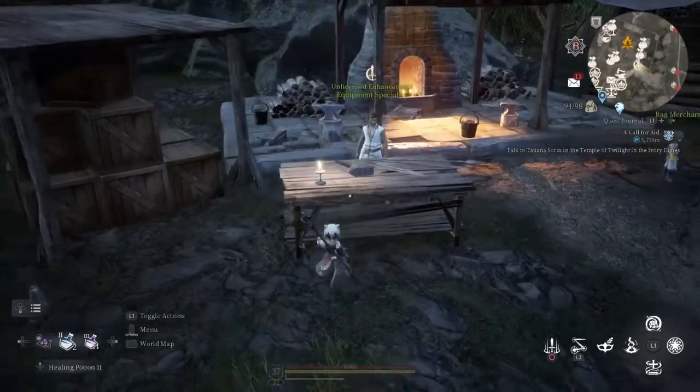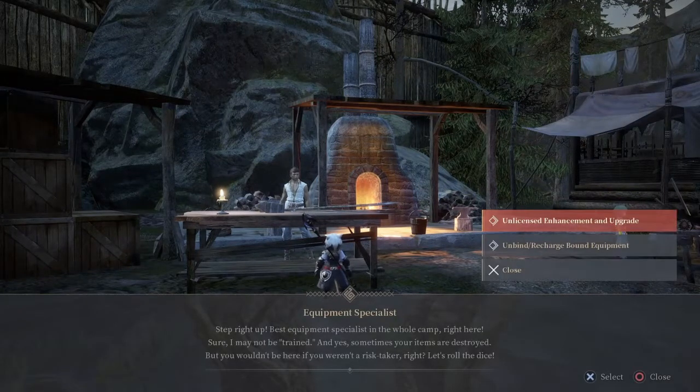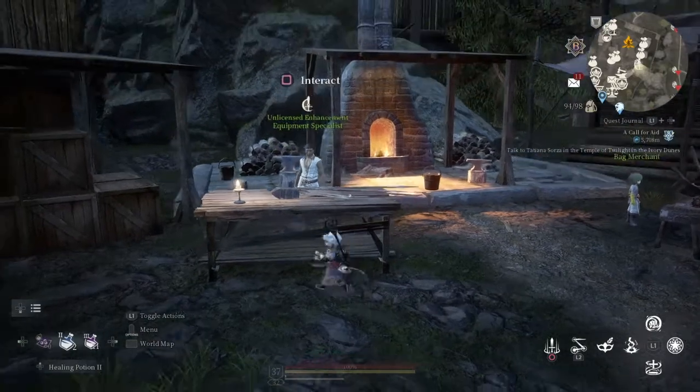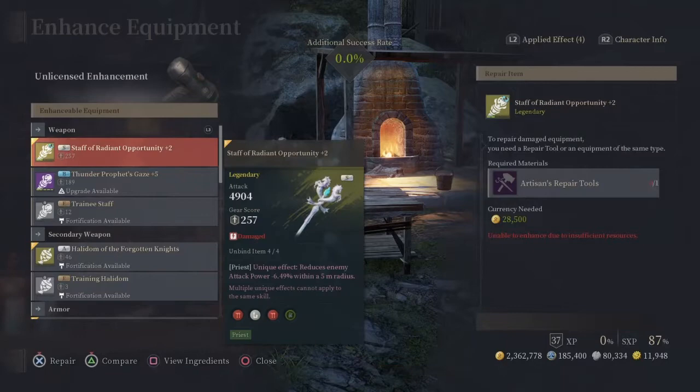This is pretty much the best method I've found on how to do it. First, what you want to do is come to the unlicensed enchanter and get a 3 fail stack, so let's see if we can do that here.